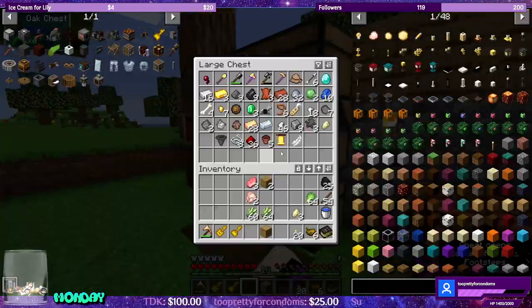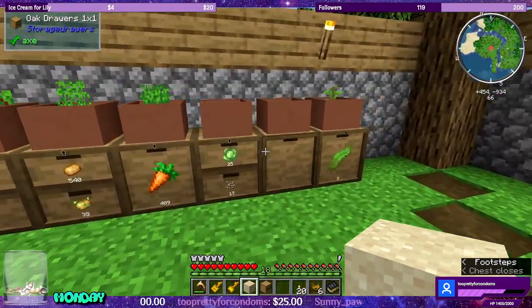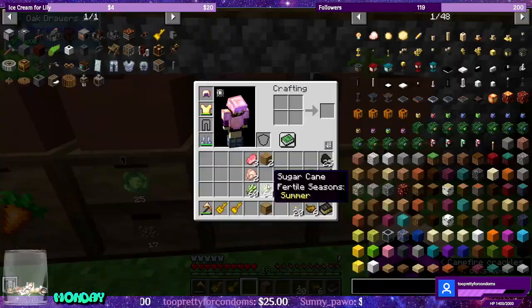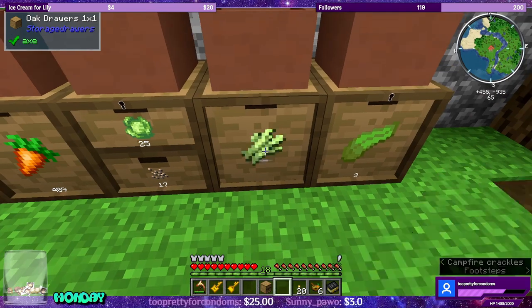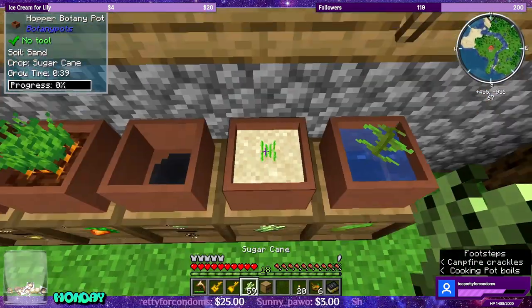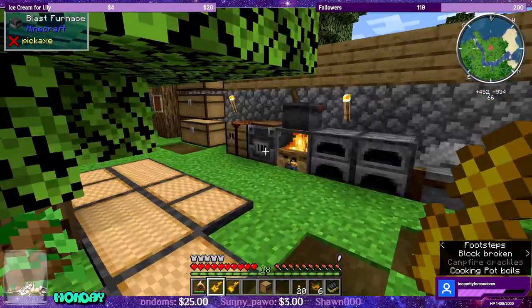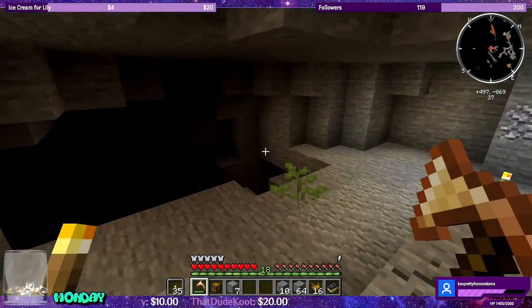We need sand for the sugar cane. And I check there's no snad, unfortunately. We can put you in here, and sugar cane — nice. Quantity and lock. Okay, now we don't need the keys.